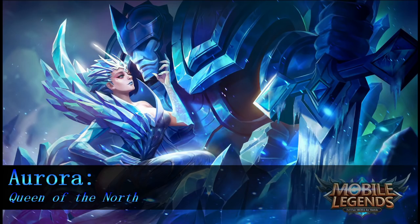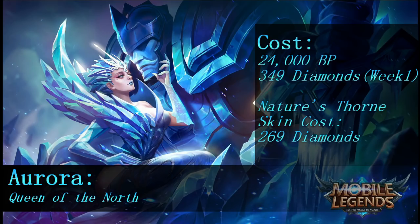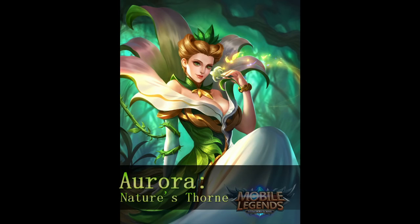From what I've gathered, Aurora is going to be released at a price of 24,000 battle points and on sale the first week for 349 diamonds. Her skin is supposed to release at 269 diamonds, which is a big surprise to me because I really thought they would change all the abilities to match the earth element look. I don't know if she'll have flowers and leaves on her dress while still shooting out ice, which would be kind of disappointing.